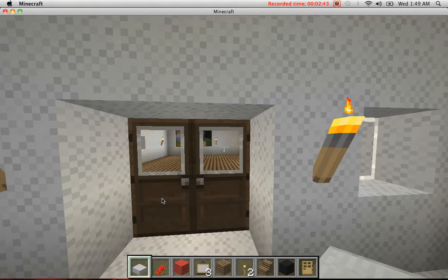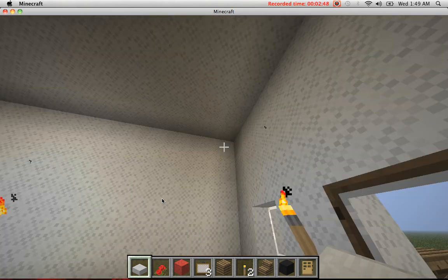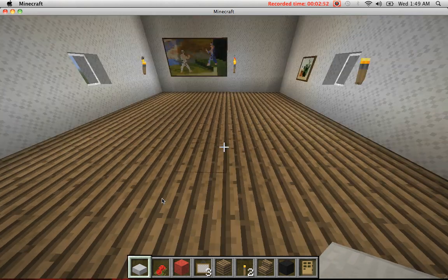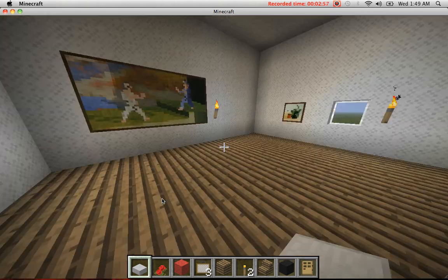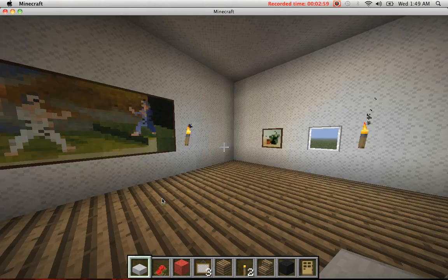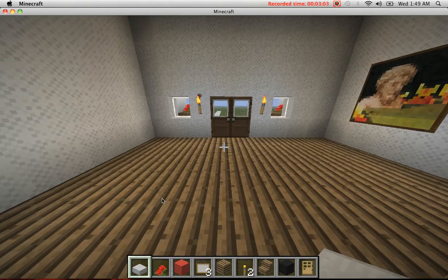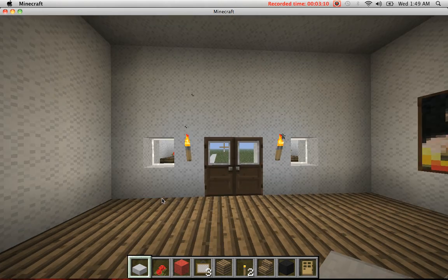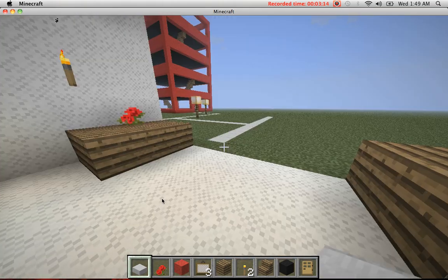Alright, let's go in. Yeah, white walls, wood plank floors, put some paintings up, got those windows — that's about it. It's not too small of a building. Let's go to the next one. Let's go to the sidewalk — yeah, I'm starting the sidewalk.